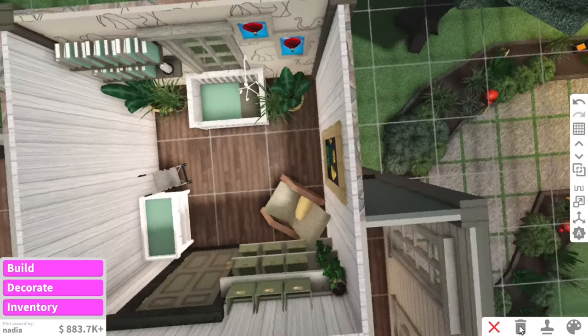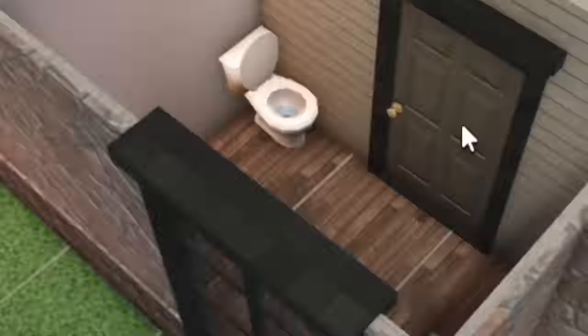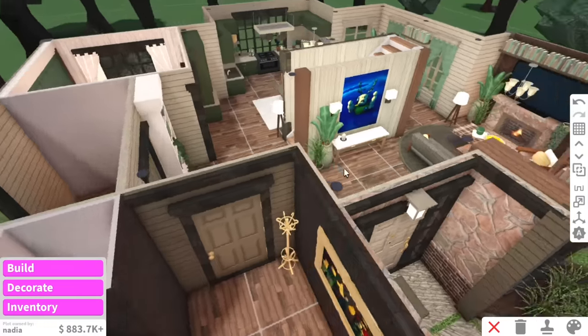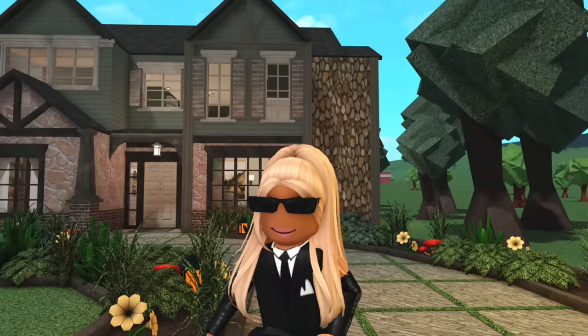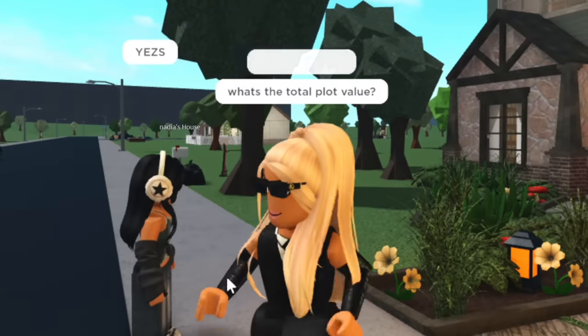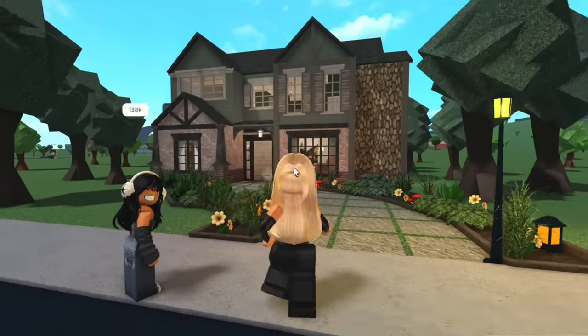So we've got the nursery complete. Now I'm just going to fill in this little section here and finish up the downstairs bathroom and bedroom number three, and then I can show you and Nadia the final result. Nadia's cottagecore home is all complete. What is the total plot value? I'm actually curious. 138,000 — oh, that's actually not bad, I was expecting it to be more.